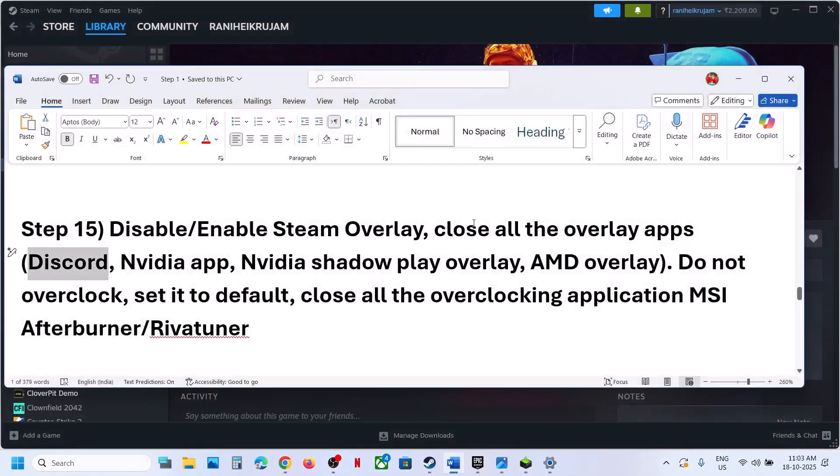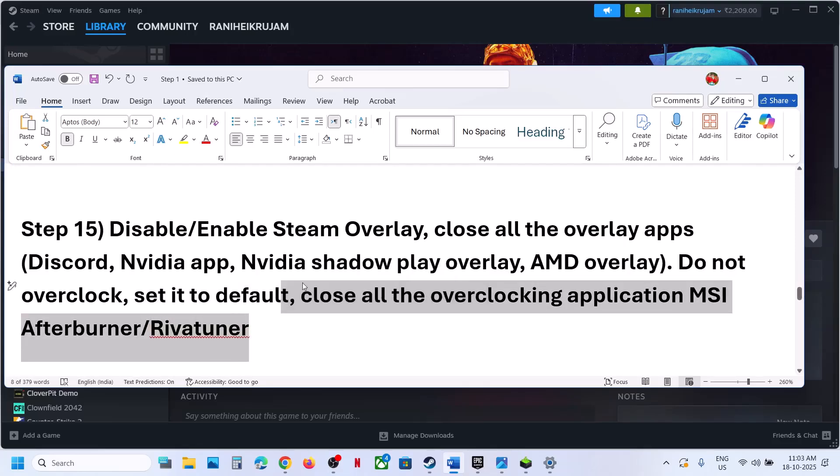Close the NVIDIA app and then launch the game. Close all overlay applications. Do not overclock — if you have overclocking set, revert it to default. Close all overclocking applications like MSI Afterburner, RivaTuner, any kind of third-party application, and any kind of third-party anti-cheat program.